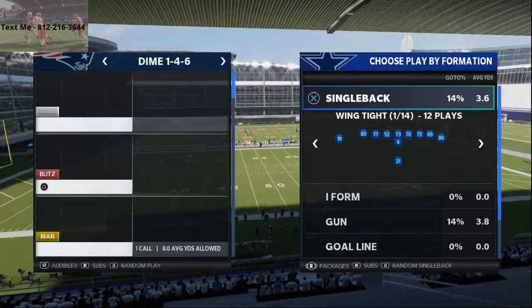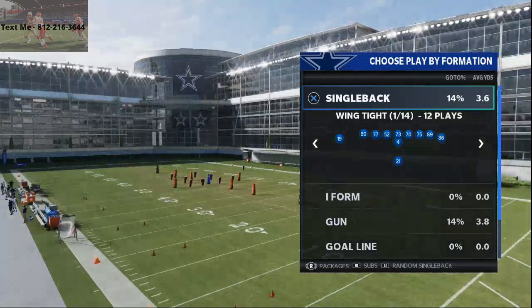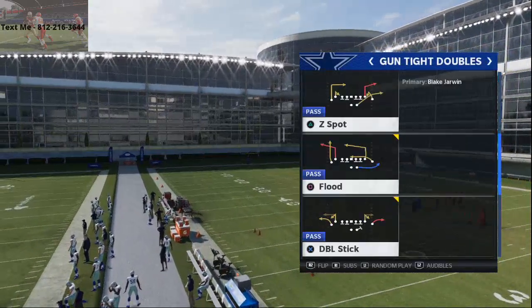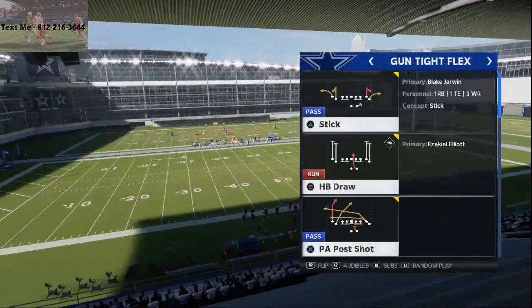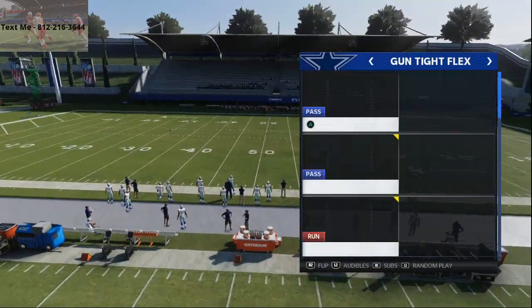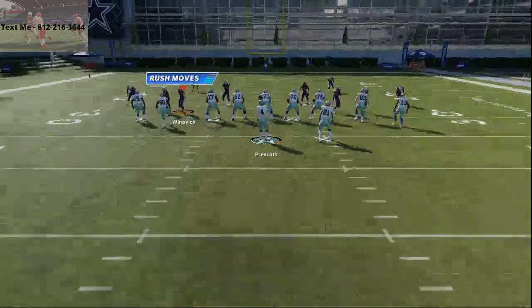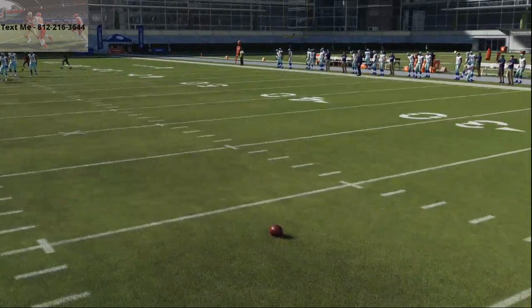Man-to-man defense is a real challenge, so the playbook we're using is the Los Angeles Rams playbook. The play we're focusing on comes from the Shotgun Tight Flex formation — it's called PA Post Shot. We'll back the ball off a little bit to give us extra space to demonstrate this concept. You can run it on the left hash, but it's not a big deal either way.